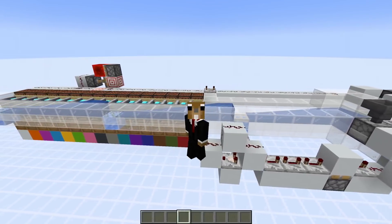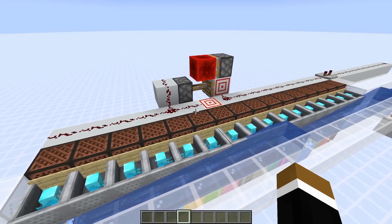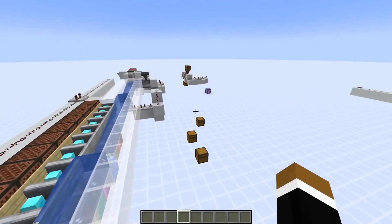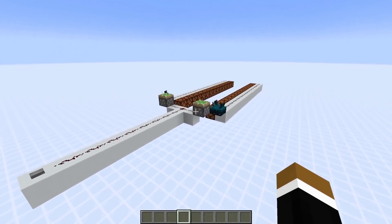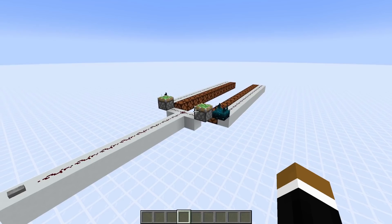Hey guys, welcome back to another video. Today I have to show you an updated version of the allay item sorter, which most people will probably use for non-stackable items. Since my last video on this topic from a couple weeks ago, there have been a few changes in the snapshots that allowed me to make this much more straightforward and faster version. The most important change was that sound-based events are now processed at the end of the tick and not instantly during the tick. And this way, proximity is also important.